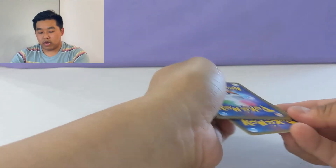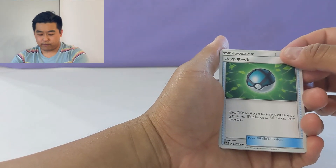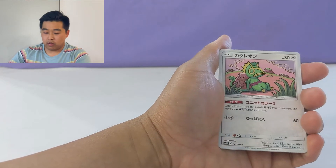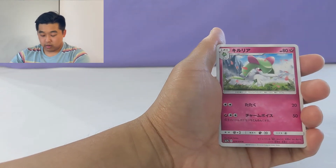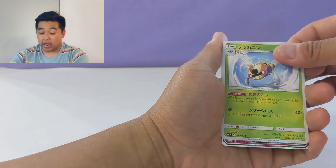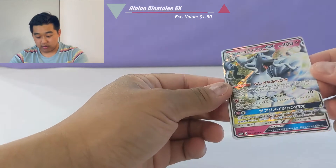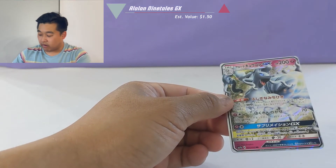On the back, we have a Netball or some sort of different Pokeball, a Kecleon, a Krillia, a Ninjask, and a Full Art Alolan Ninetales card. Awesome, very, very nice.